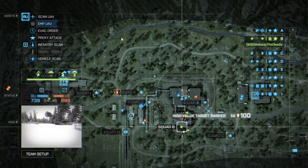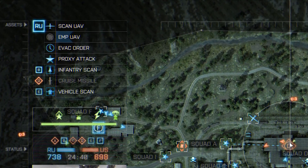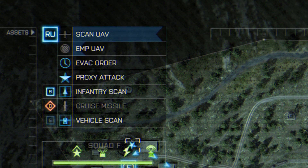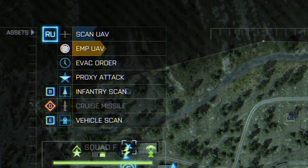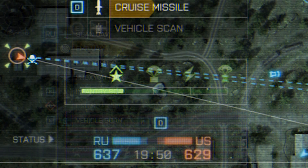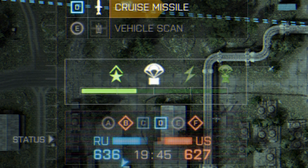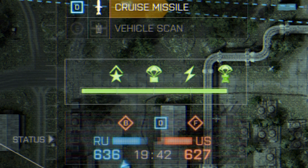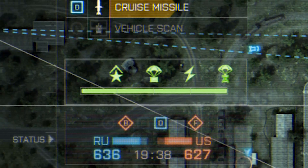Since commander mode is offered on both PC and tablet, we'll cover the PC aspect first. In the top left corner, you'll see a legend of standard actions called assets. For all of your assets, there's a usage meter and a recharge meter. When you use an asset, its usage turns blue and shrinks to the left, and when it recharges, it turns gold and expands to the right. Some assets are quicker than others. Below that is a green box with four icons for squad-based actions. When squads accept orders or carry the orders out, the commander's squad action bar fills up. The more it fills up, the more actions are accessible to use.